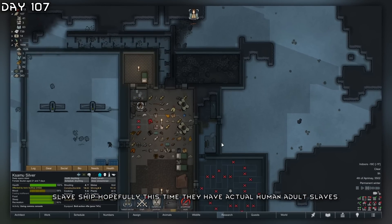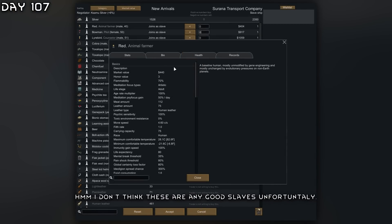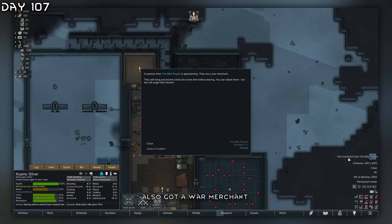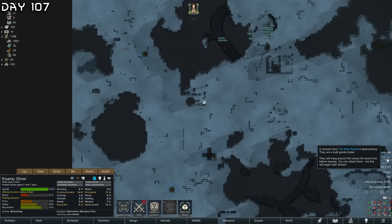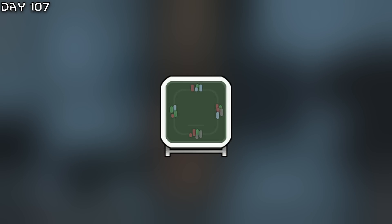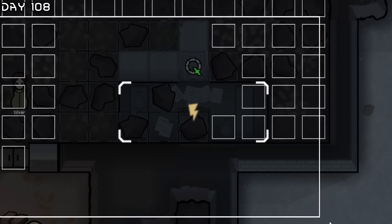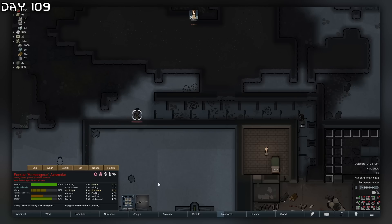A slave ship — hopefully this time they'll have actual human adult slaves. I don't think these are any good slaves unfortunately. A war merchant arrives. Now a bulk goods trader. With this cloth I can make a poker table and a billiards table. Got the high-tech research bench now, getting the sterile materials down.